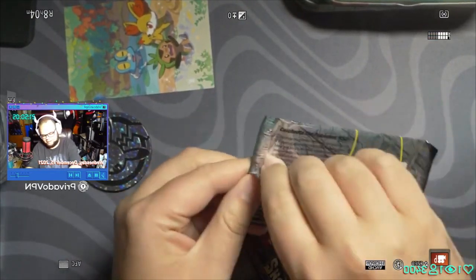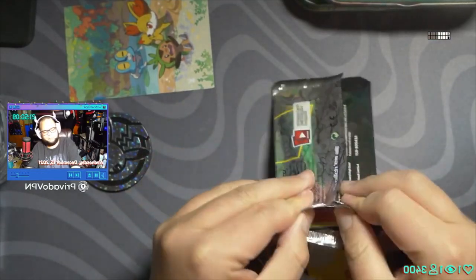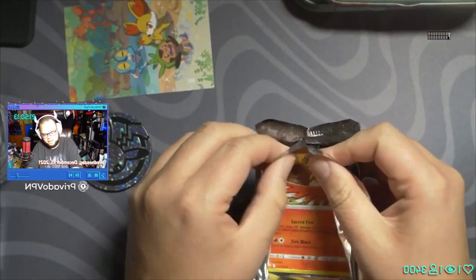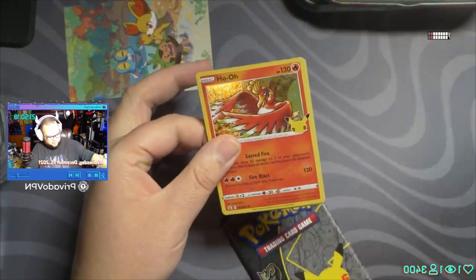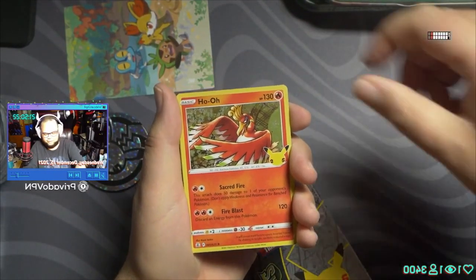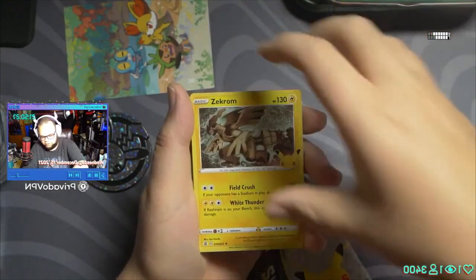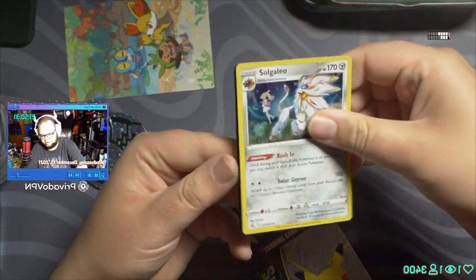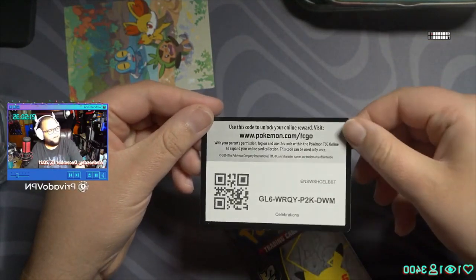Now we're going up to two Celebrations packs. For those who don't know, you get four cards per pack in Celebrations packs and there could be some insane hits in here. I've got two of the shiny secret rare Mew, so it could be anything. Here we go — Ho-Oh, Lugia, Zekrom, Gallade. Okay, nothing in that pack, that's fine. Code card for you guys watching live — little challenge, you have to do it backwards!